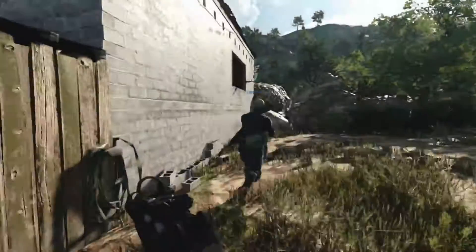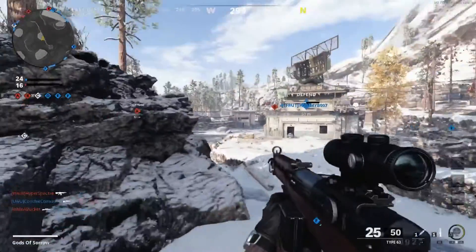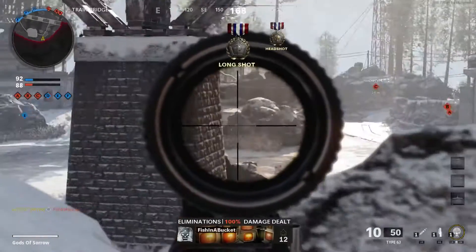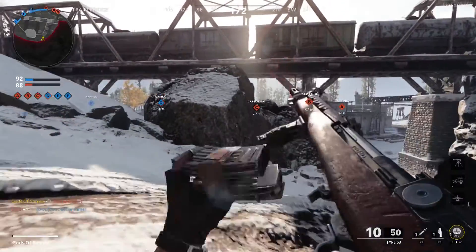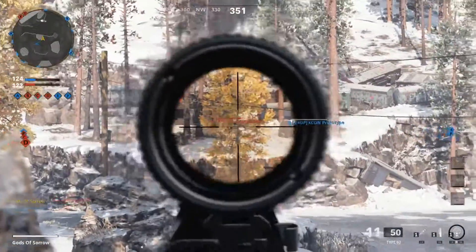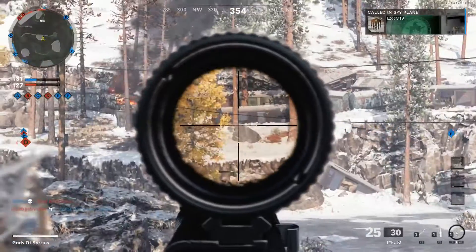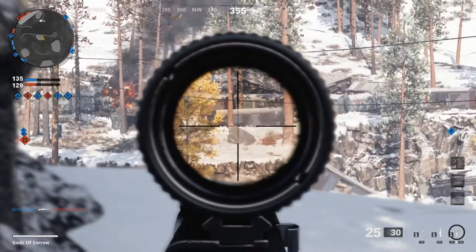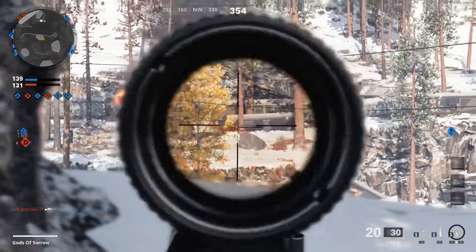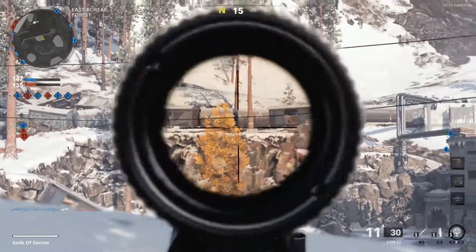Next category is marksman rifles — they call them tactical rifles here. First up was the Type 63 or 68, I think. It's semi-automatic, you can fire as fast as you want. This thing wasn't great in close quarters but at medium to long range it just plinks — super accurate. You get 25 rounds in the normal mag, very solid. At distance the damage doesn't carry all too well — it's about a three-shot kill, but it's still a very solid weapon.